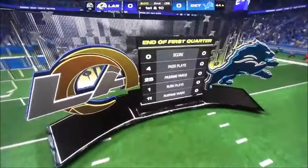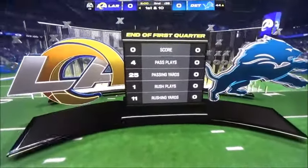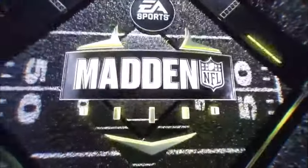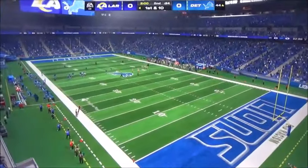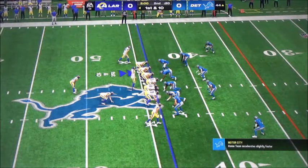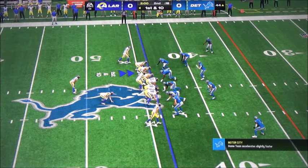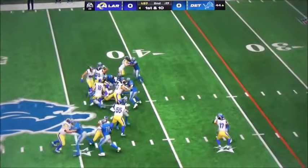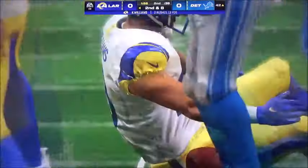No score after one on EA Sports. The Rams with the football here to begin the second quarter, as they've got it with a first and ten. Up the middle, that's Williams. And he sneaks his way forward only for a couple here, second down.